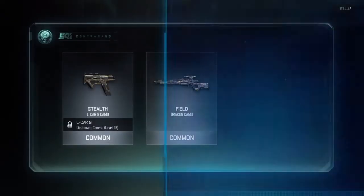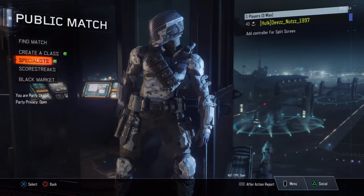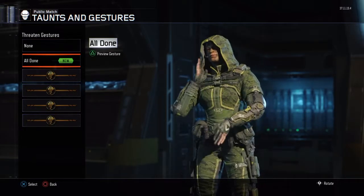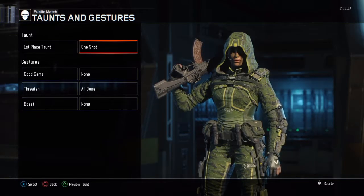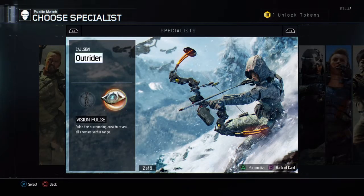We got a stealth for the L-Car 9 and I haven't unlocked that gun. I'm assuming we got the drill - I don't really care about that, I don't even use it. And we got an Outrider threaten gesture. Let's see what that looks like - okay it's like any Outrider specialist gesture. Not bad, not good, but you know.